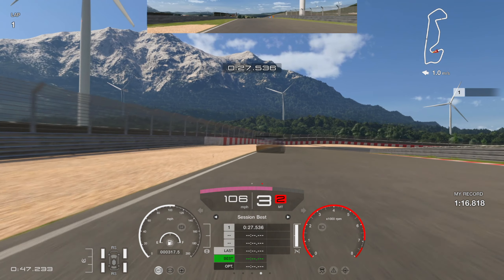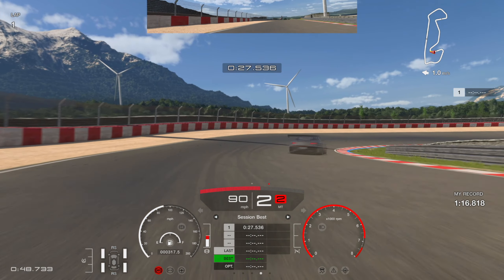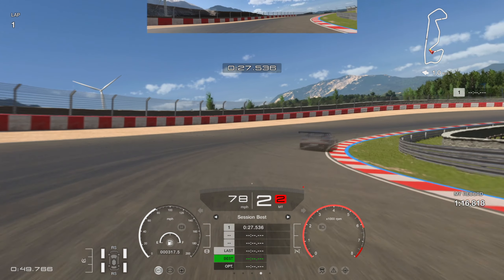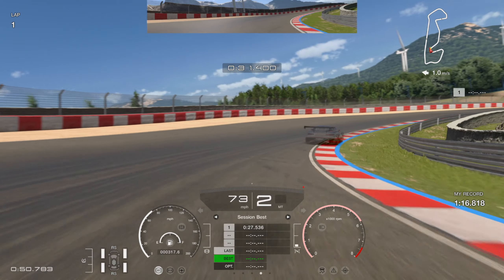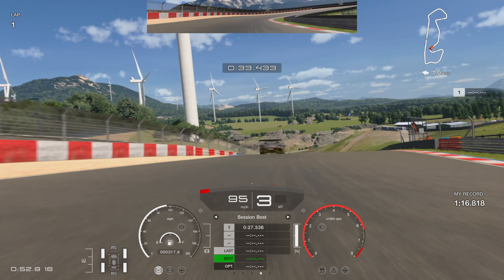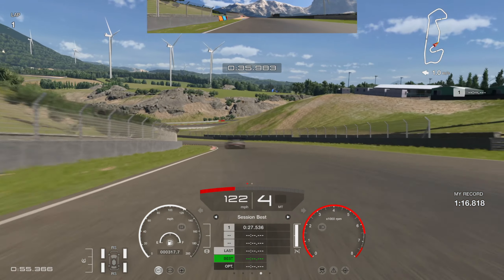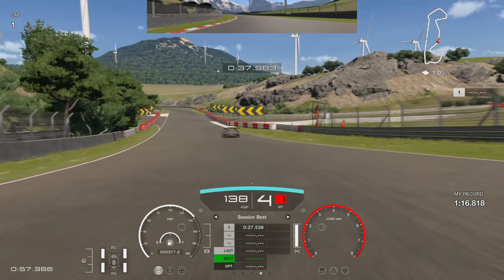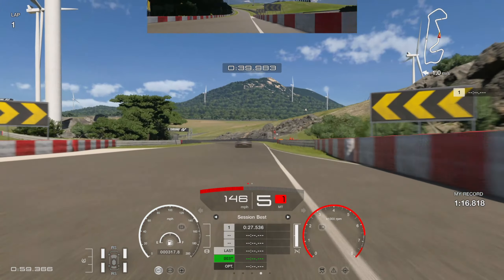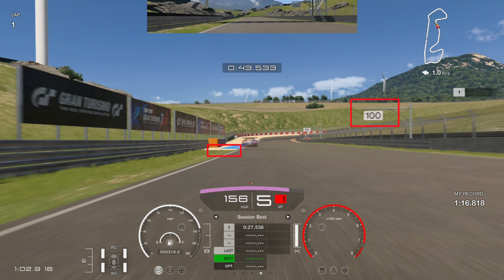Get the exit speed out and into the next right-hand corner — this is a tricky one. You'll see Baptist taking a much tighter line and gaining a lot on me. Braking as soon as you see the curb in that circle, and look at Baptist's line getting the car all the way onto the curb. I missed that curb, just about hit the apex at the end, losing a tenth or two on one corner. That corner is vital — get it on the apex and it'll gain you a lot of time.